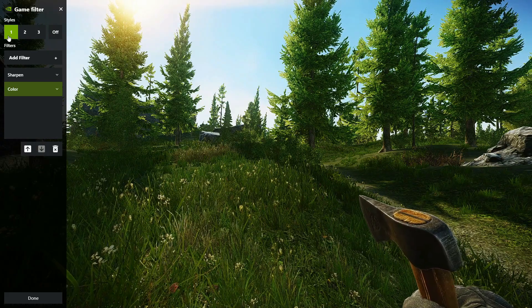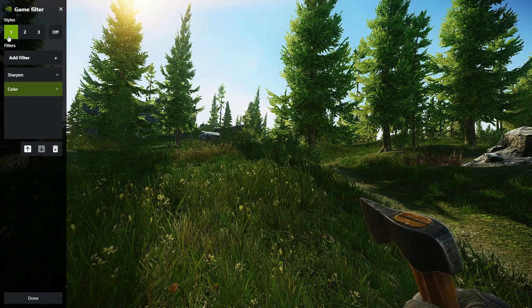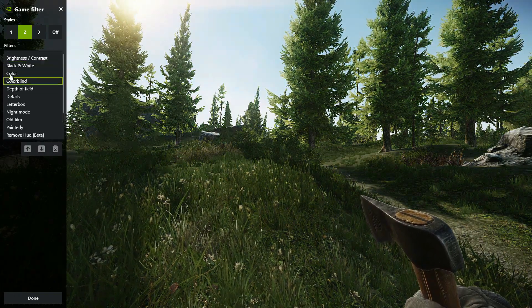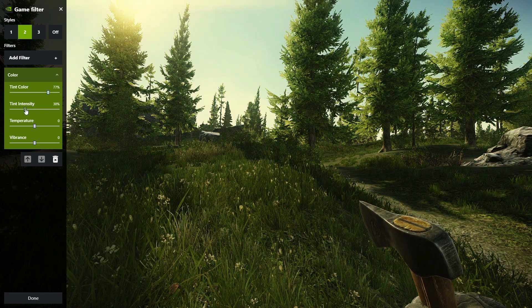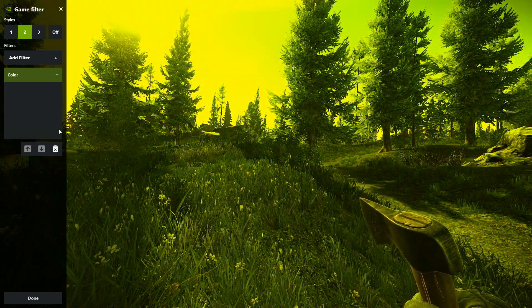What you want to do is click 'Add a Filter' and add your color filter. Then go in and change the tint — maybe you want to change the tint intensity, change the temperature. It's totally up to you, whatever you'd like to do.